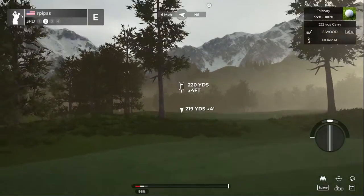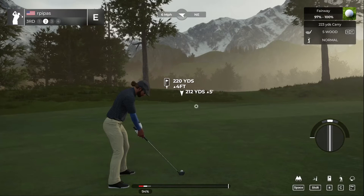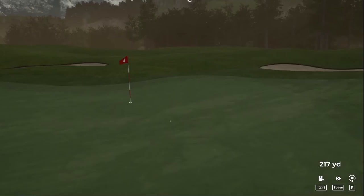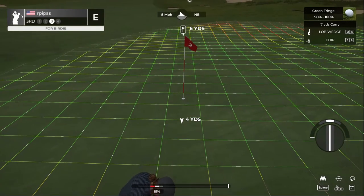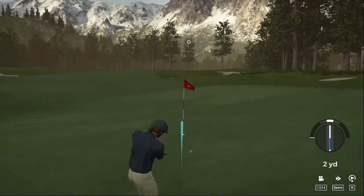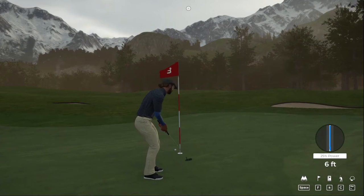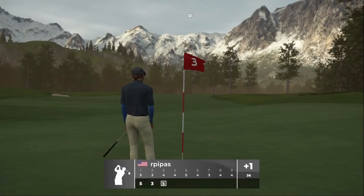I like the contour of the green here. If I hit it on the right edge it should feed over to the hole. Just a little long — that's our third shot. Makeable chip but hitting it too long again. Just burning the edge on the par putt. This one's for bogey. Going to one over par — let's move on and try to get this thing back.